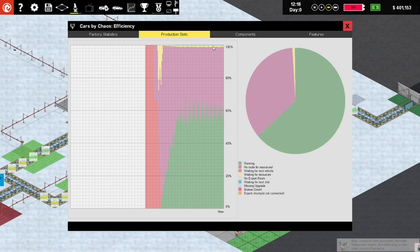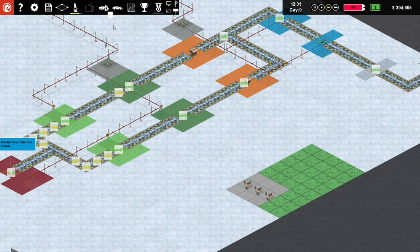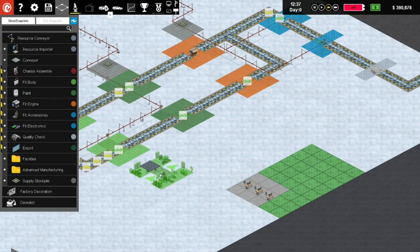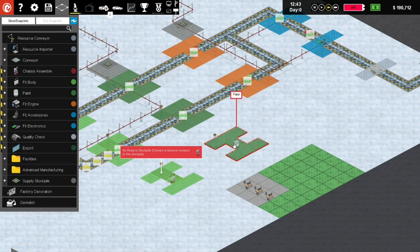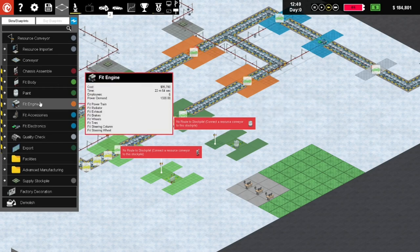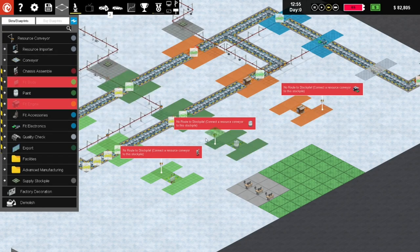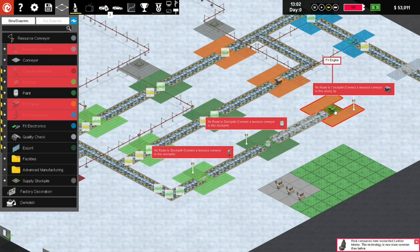We probably need to resolve some of these waiting for next vehicle situations which are all the way out here. We could really start running an extra line. Let's run one more line - let's do another fit body, give it a little bit of space, then a paint slot, then fit engine. How's our money? The fit engine costs 95 - we should be able to comfortably cover that. Let's get some conveyors - running them down there, in there, in there, and in there.